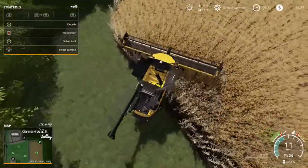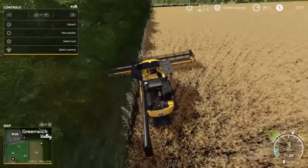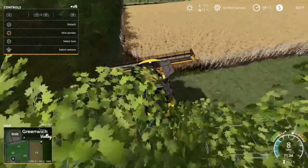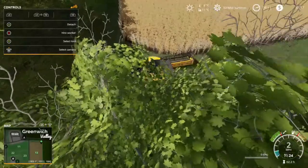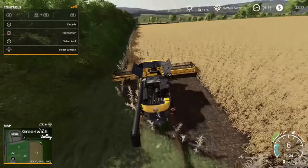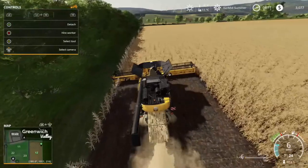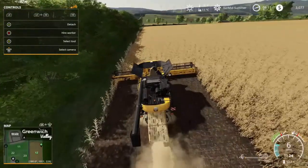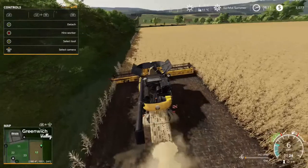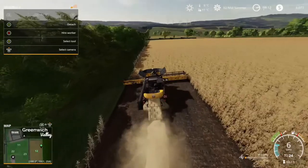We have arrived at field number 12 — this is our field now, we own it. We're going to harvest, sell the crops, and then sell the field, maximizing everything here. We'll disable the straw swath and bail up all the straw to sell the bales as well — it's free money just sitting there. Once all the bales are done we'll sell the field back to the farmer. We could have just accepted the harvesting contract but we probably would have only made about ten thousand dollars.